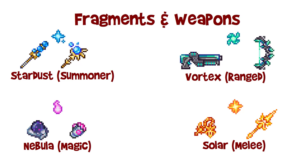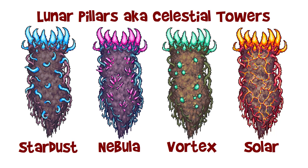Now for general strategies. The pillars can be fought in any order. Generally, the best strategy is to fight the pillar matching your chosen class first so you can craft new weapons. Alternatively, fight the Stardust Pillar first or second to obtain more powerful minions early — all classes can use minions, so getting the Stardust weapons early is useful regardless of class. Minions are very useful against all pillars in general.